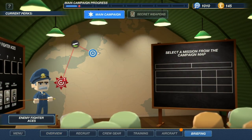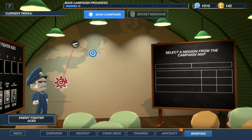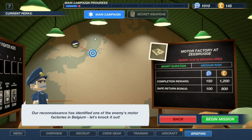We have two medium risk missions to do here — one is the Critical Path mission, but I think I want to do the other one for now. I think what's making this medium risk is there is an enemy ace in the area, so we've got to bomb some motor factories in Belgium.